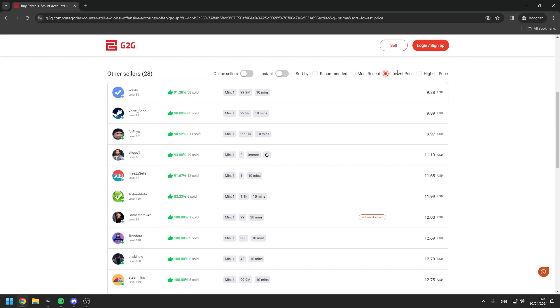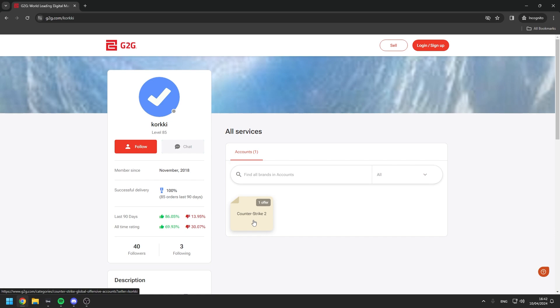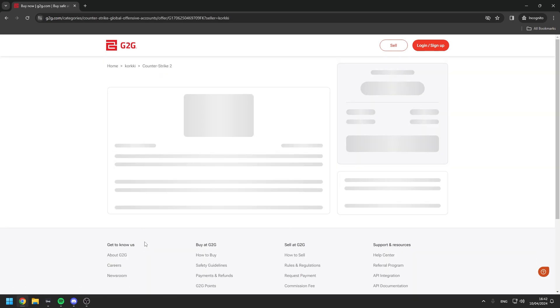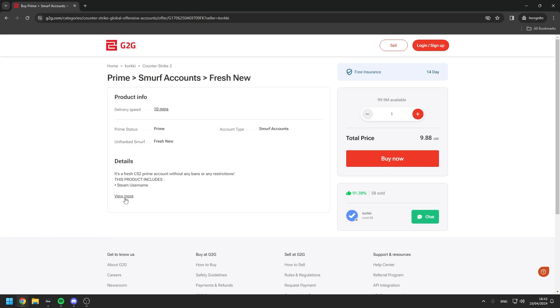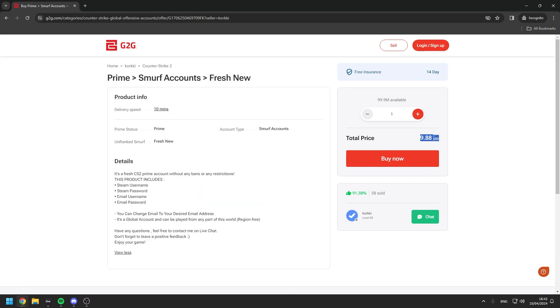We're going to select the lowest offer over here — you can see 100% successful delivery. Press on that and you can see he offers a Counter-Strike Prime smurf account. He says it's a fresh CS2 Prime account without any bans or restrictions. The product includes Steam username, Steam password, email username, and email password. You can change the email to your desired address — it's a global, region-free account you can buy for $10.